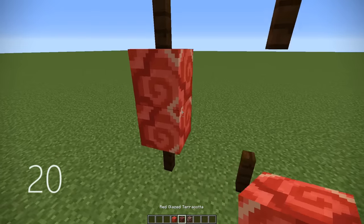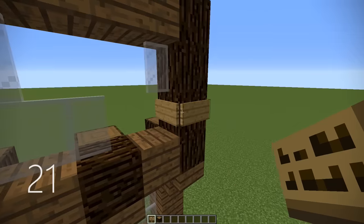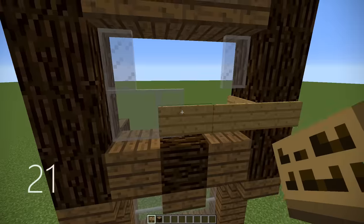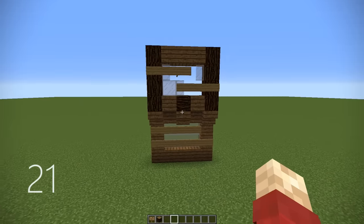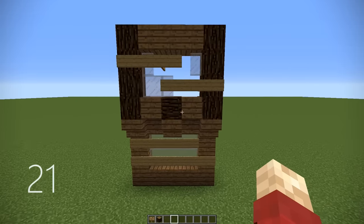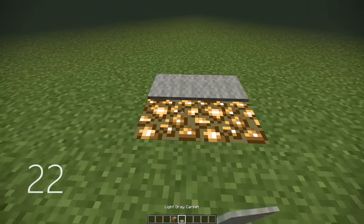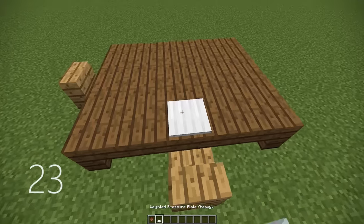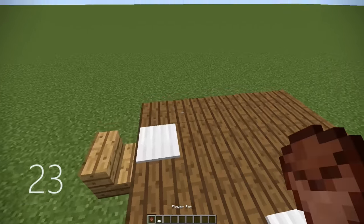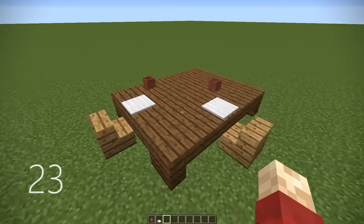Number 20, red terracotta as well as netherrack looks a lot like a slab of meat. Number 21, by placing a series of signs over some broken windows, it makes it seem like a house is very run down and boarded up. Number 22, by placing some carpets over the top of glowstone, you can retain the light without having to see the glowstone on the floor. Number 23, if you place down weighted pressure plates and some flower pots onto a table, it looks a lot like plates and cups.